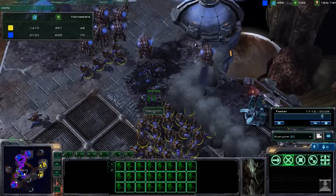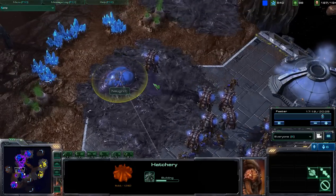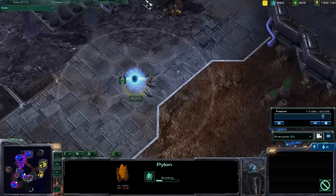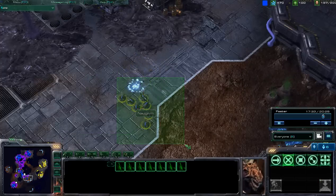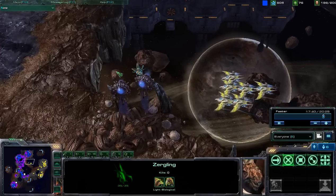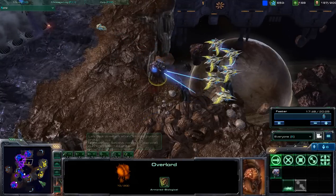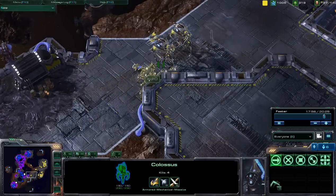Still waiting for a much larger army. The upgrades are now still sitting at 1-1, with an additional hatchery being placed down, and the creep tumor is still moving around the map. Zerglings now quickly taking down that one pylon. No additional melee upgrades. Now the phoenixes are going to try to take down these particular overlords — overlords getting shot down by those phoenixes, even though the overlords do have that speed movement.